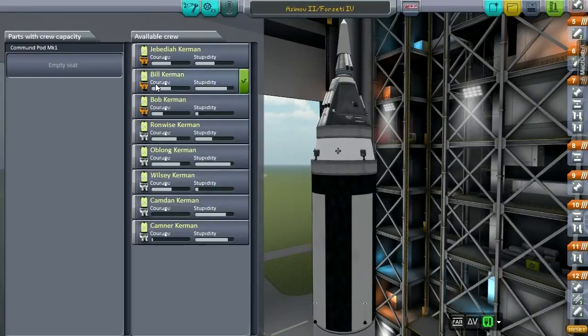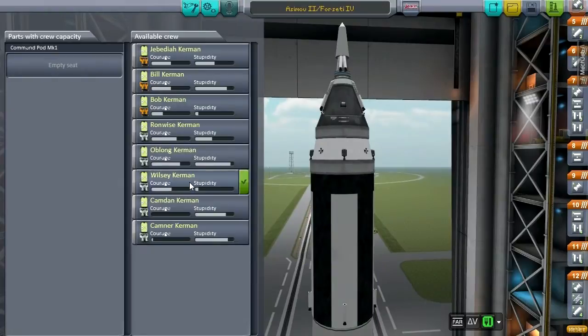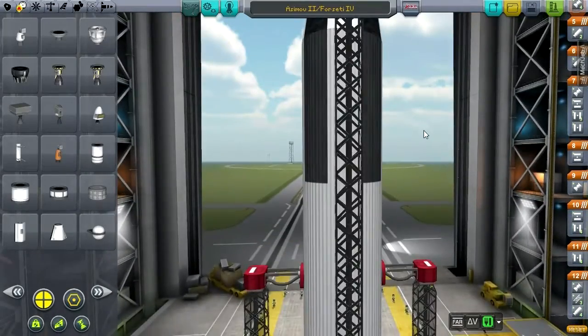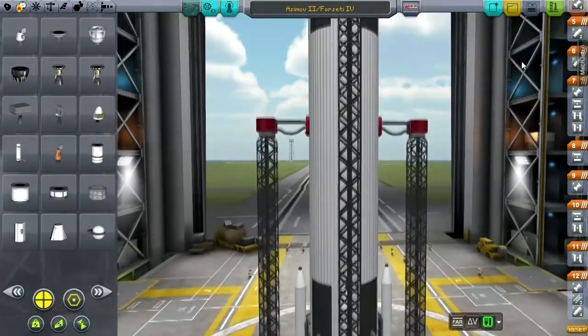I think it should be Bill and Bob, right? Keep in mind dead is dead and we've got some problems with this thing probably. Camden and Camner — Camden first. Alright, Camden Kerman, you're going to be sent up on the first launch of the Asimov 2 Forseti 4.